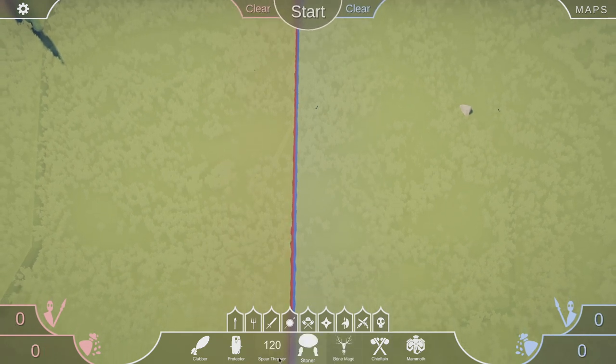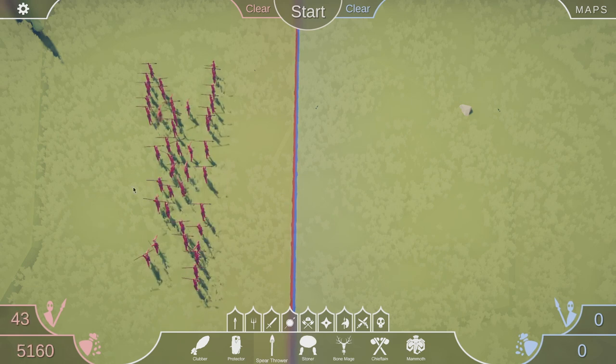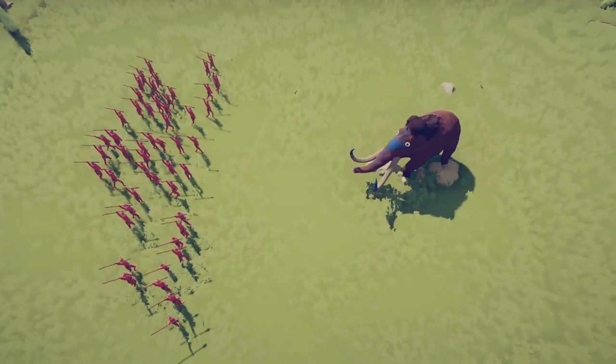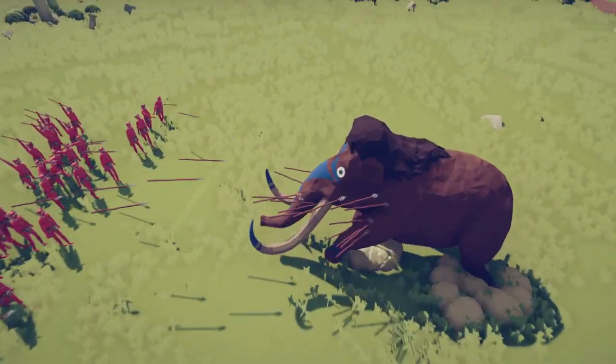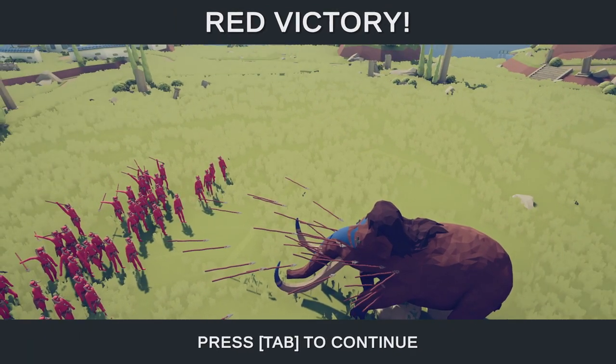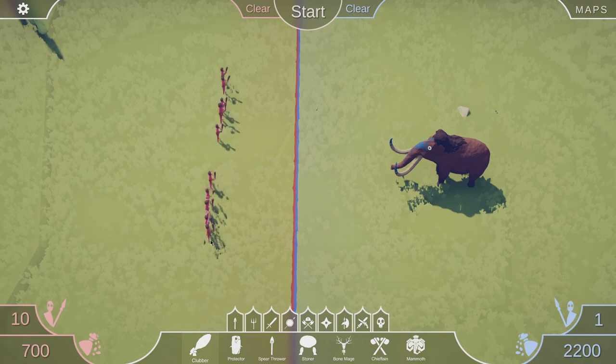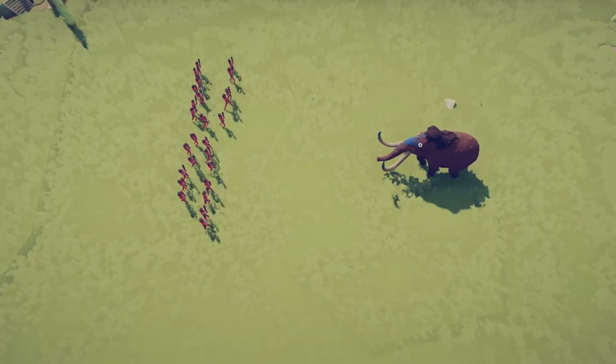Let's find another war. Let's have a bunch of spear throwers versus a mammoth and see what happens. The mammoth is lumbering forward, the spear throwers go — and that was far too easy. Let's get rid of the spear throwers and have a bunch of clubbers versus the mammoth instead.